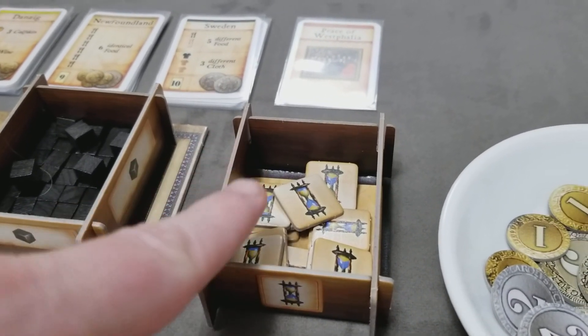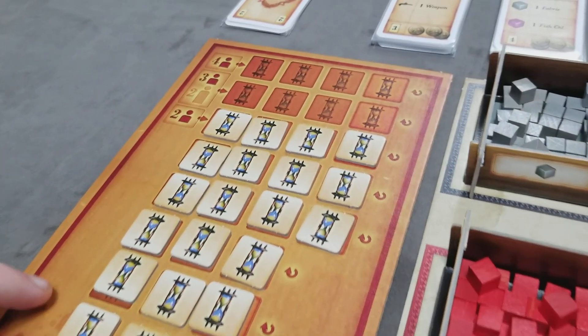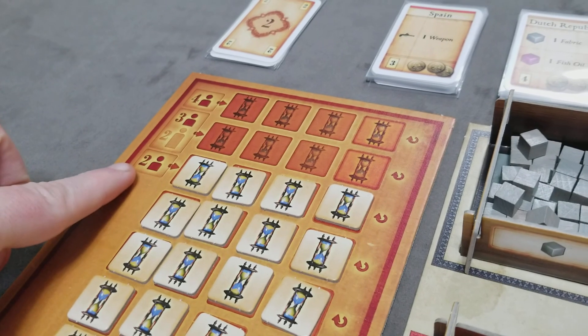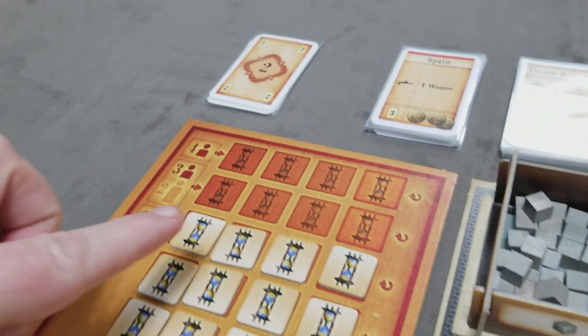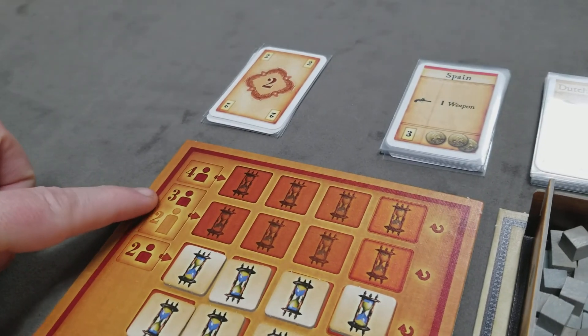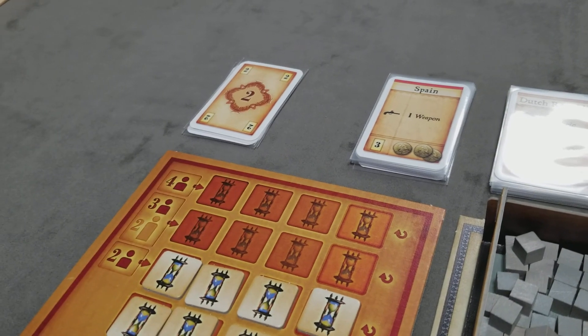Next, you'll shuffle all the time tokens and put them on the time chart based on the number of players. Since I'm setting this up for a 2-player game, I've filled up to this row. If I was playing the long version of a 2-player game or a 3-player game, you'd fill up to this row. And if you were playing a full 4-player game, you'd fill all the way to the top.